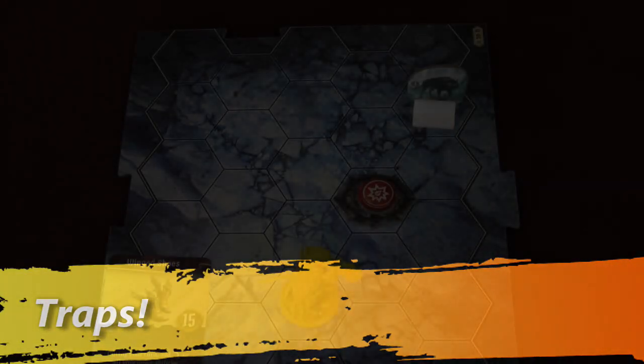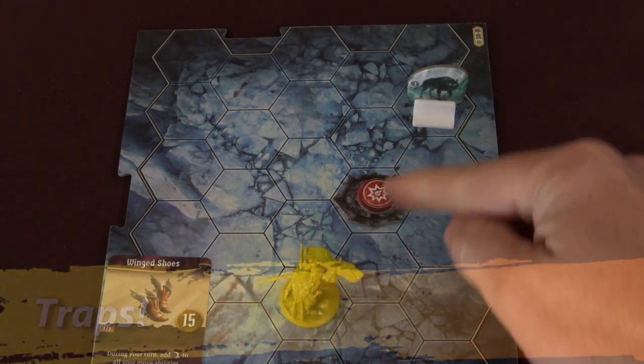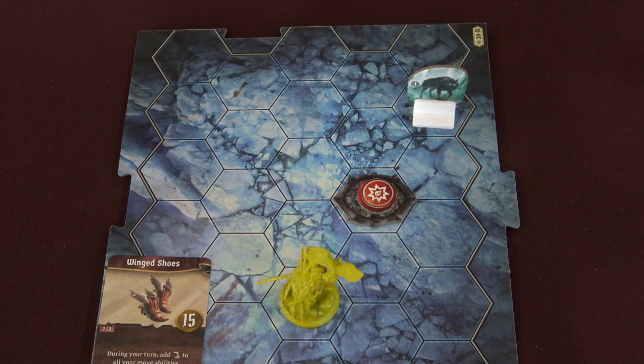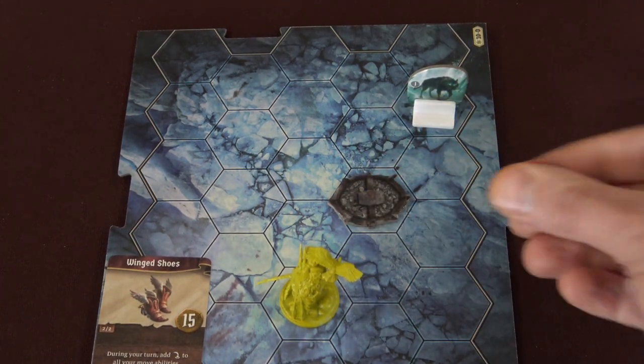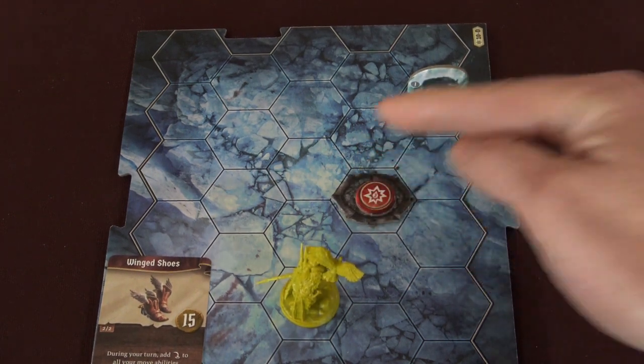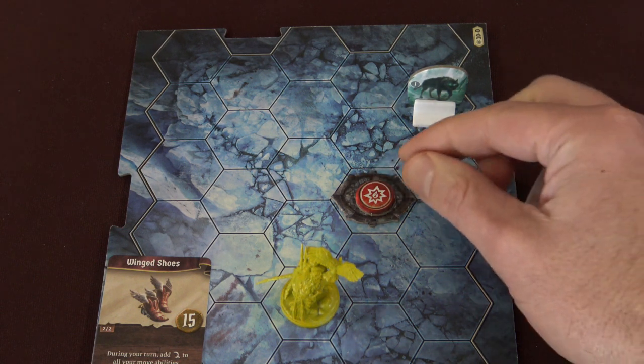Next, we're going to talk about traps. Traps in the game are very similar to some of the other tiles we've talked about — any figure that crosses over a trap will trigger some sort of effect. Typically traps are just going to inflict damage, but in some missions the trap might damage you and also stun you. As an example, we have a trap placed onto the board with a damage marker on it. This makes it graphically easy when you're playing to understand that if you cross this tile, you're going to suffer damage.